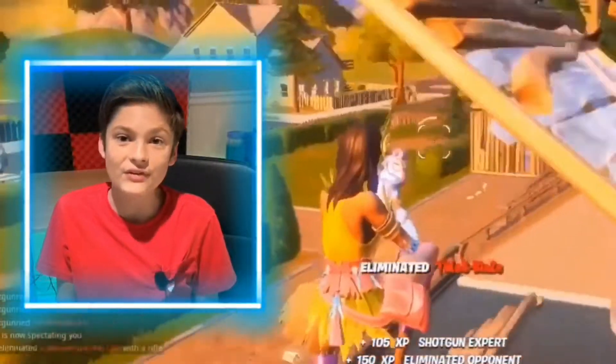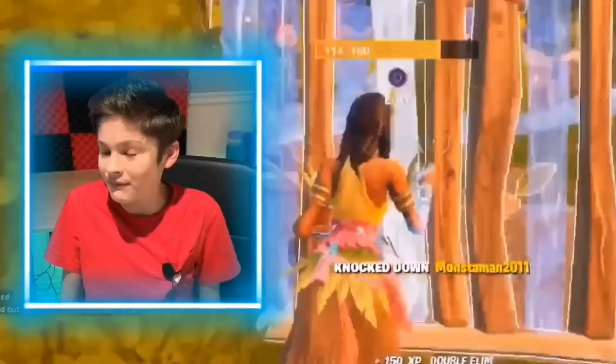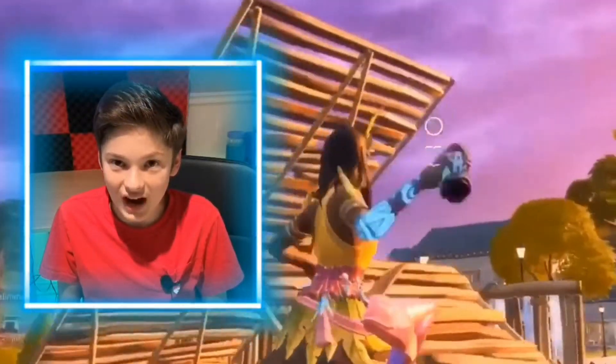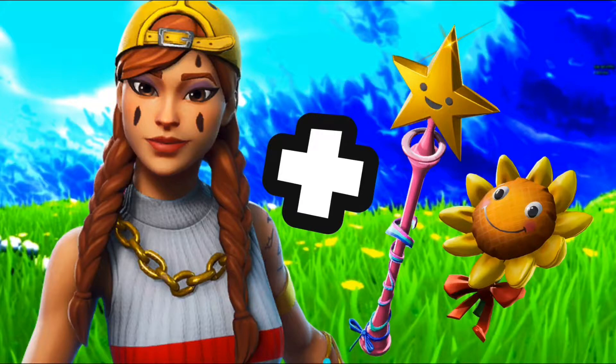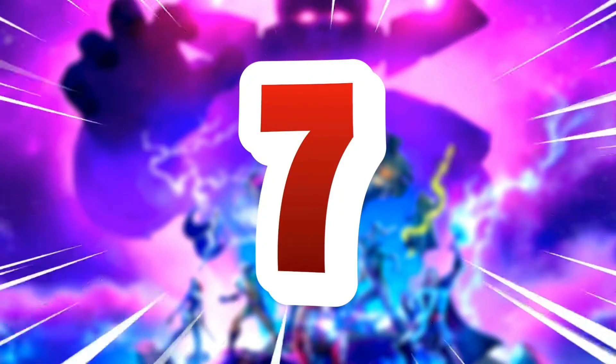The next one on the list is the Aura skin. It's part of the same set as Allie's skin — Allie calls it his skin, so it's basically the girl version of that. This one is pretty sweaty. The back bling you're gonna want is the flower back bling, which you can get in the item shop for 200 V-Bucks. It goes along decently with the Aura skin.